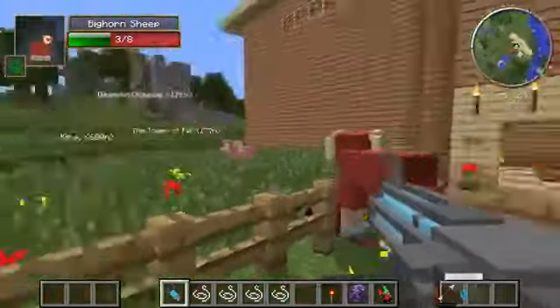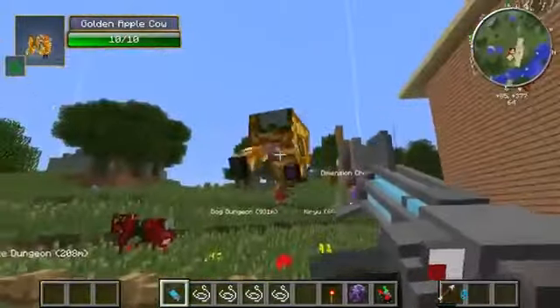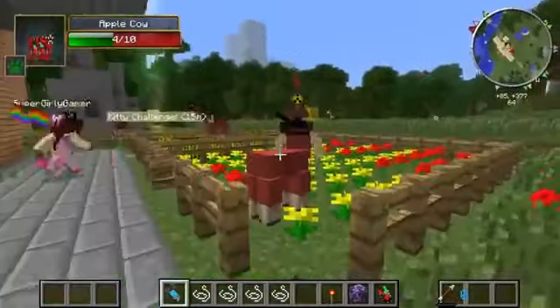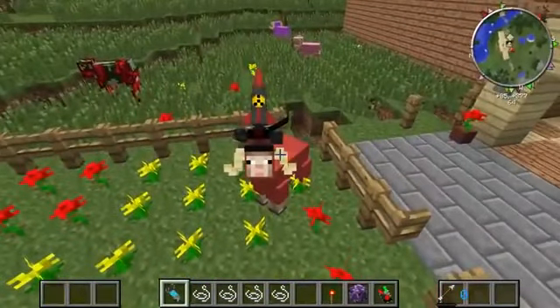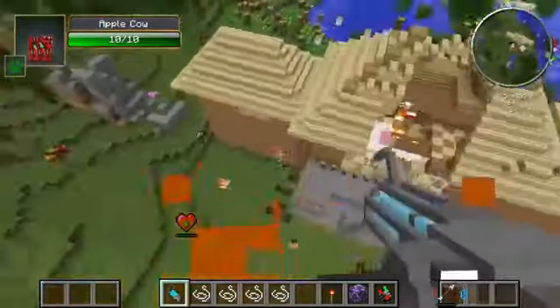I'll try not to kill any of them on their way out. The cows are leaving — I'm not a cruel person. These are enchanted golden apple cows; I don't want them to get hurt. I think one died — it's okay. There's a sheep though — check this out!